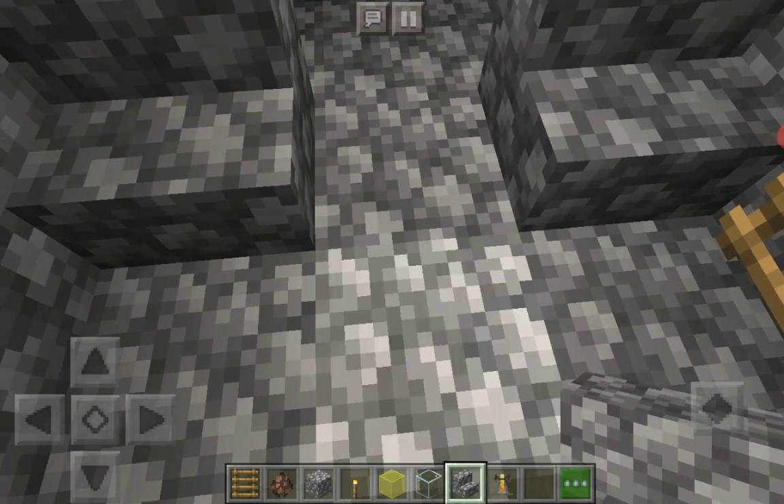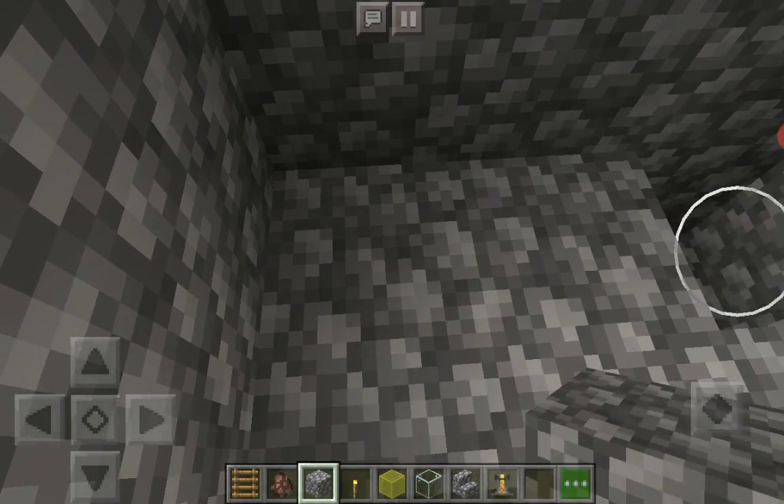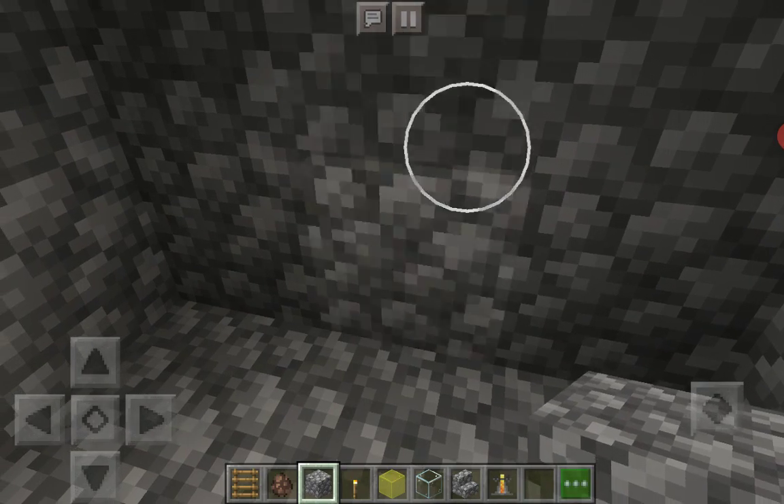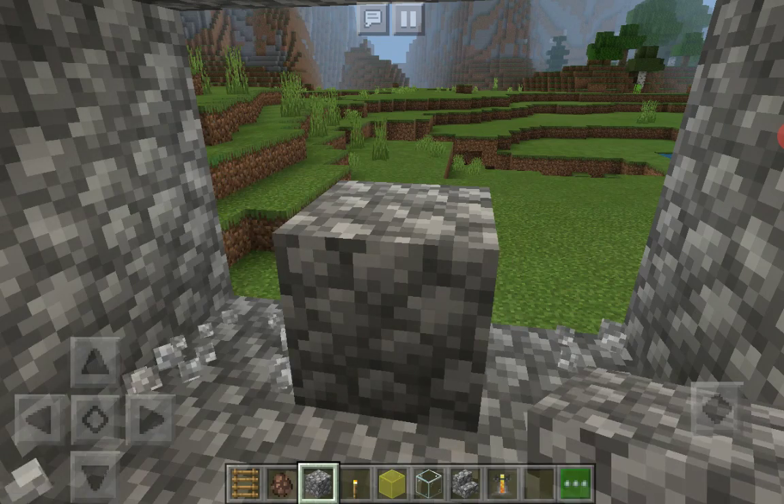So of course you need to put the stairs and put the cobblestone on. But you definitely need the glass. It wouldn't be this place without glass.